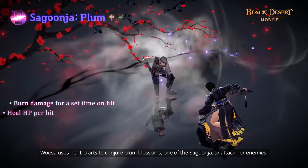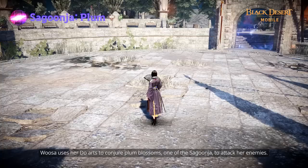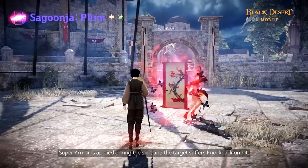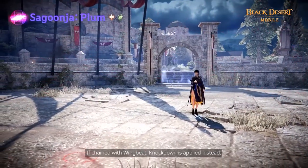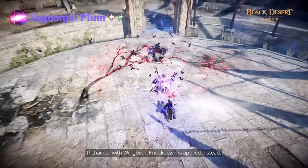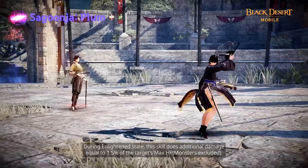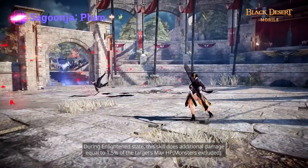Usa uses her Doe Arch to conjure Plum Blossoms, one of the Sakunja, to attack her enemies. Super Armor is applied during this skill and the target suffers knockback on hit. If chained with Wingbeat, knockdown is applied instead. During Enlightened State, this skill does additional damage equal to 1.5% of the target's max HP.